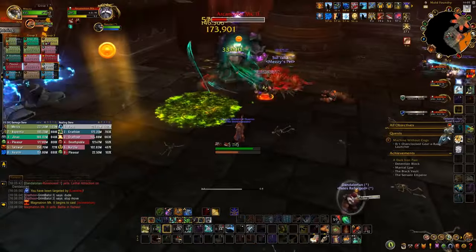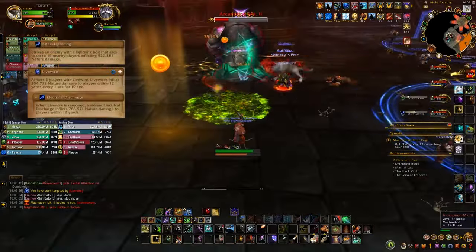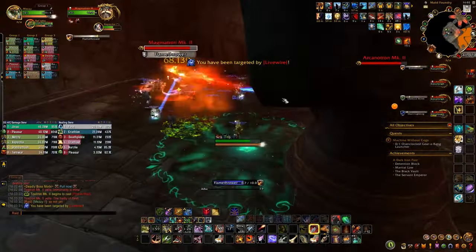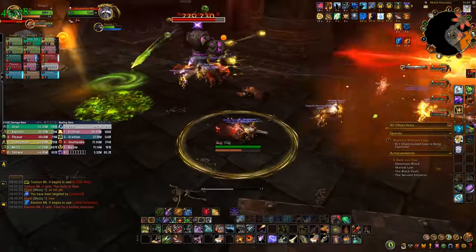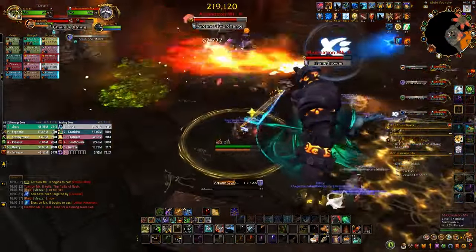Going back a step, the second Golem that will be empowered is Electron. Chain Lightning will just cause damage. And if you get the live wire circle on you, move away from others. Healers, once a person is away, dispel them to get rid of the debuff. When you get linked to someone else by Electron's ultimate, Lethal Attraction, run to and hug the person you're linked with until the link fades. If you're not standing close together when the link expires, you die.